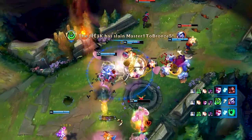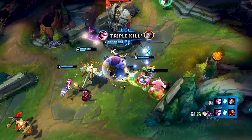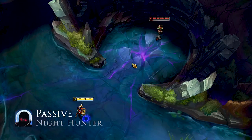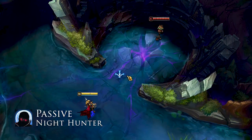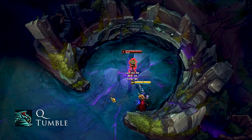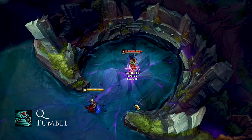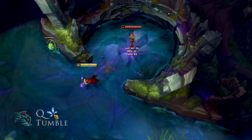Next up we'll briefly go over Vayne's abilities to create the foundation needed to understand her advanced combos. First off, we have Vayne's passive ability called Night Hunter. Night Hunter gives Vayne additional movement speed when running towards an enemy champion, making it really easy to chase down your prey. Vayne's Q is Tumble, which allows her to roll a short distance in any direction and makes her next attack deal bonus damage. Good use of Tumble will enable you to reposition, dodge, kite, chase down your enemy, or even fall back faster.